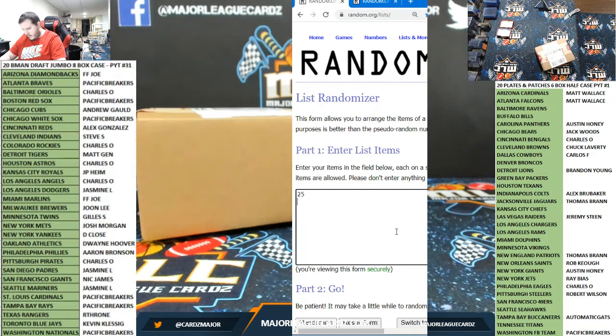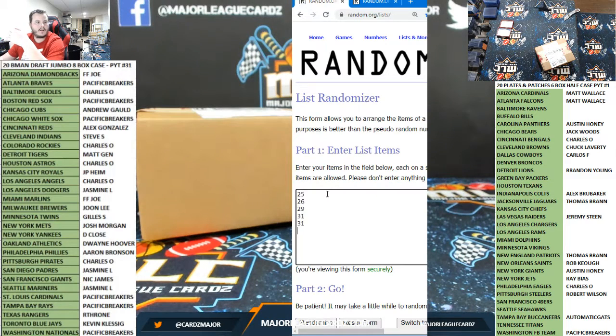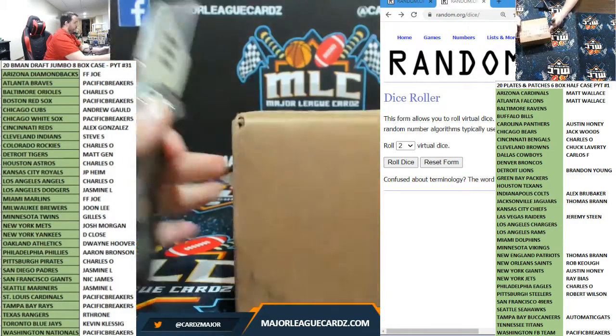So what we're going to do — 25, 26, 29, 31, 31 — I'm going to open the box. The top one's going to be one, bottom one's going to be five. Whatever order the randomizer decides is which card will go to which break. So let's just open it and see what we're working with.